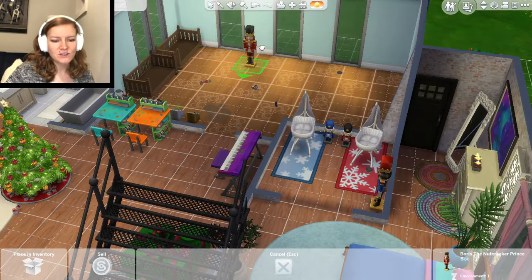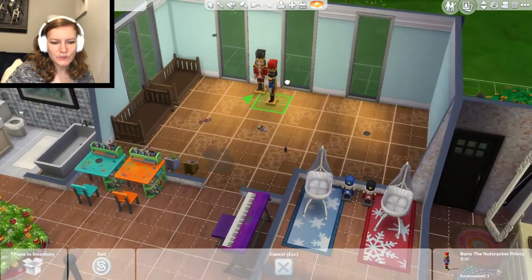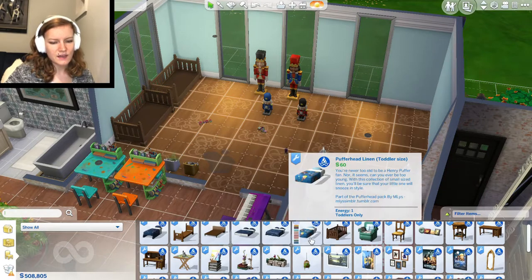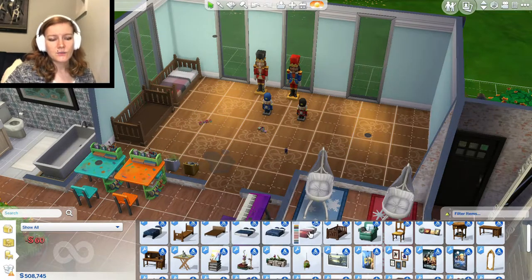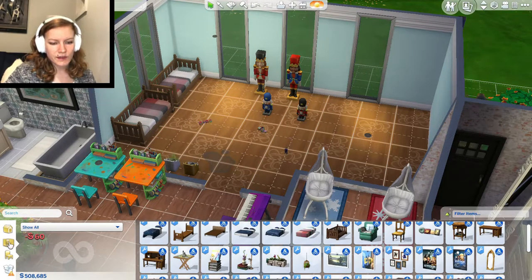And now it's on to our Christmas toddlers. They're taking over the big toddler room on the ground floor. Let's move all their nutcrackers and other things into their bedroom. For them, we'll use some of the holiday stuff. I'm not sure what theme I want to do for their room yet — either a Christmas strict red and green theme, or more of a winter wonderland, like a blue and white theme. Let's just change up the walls and the floor here.